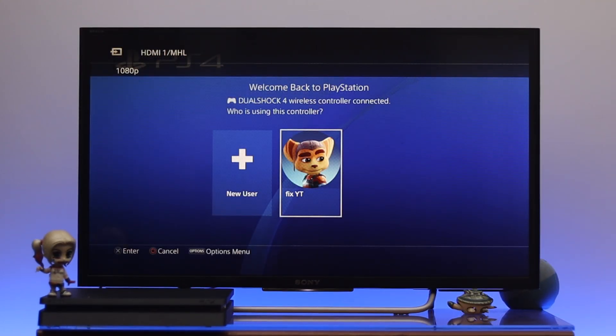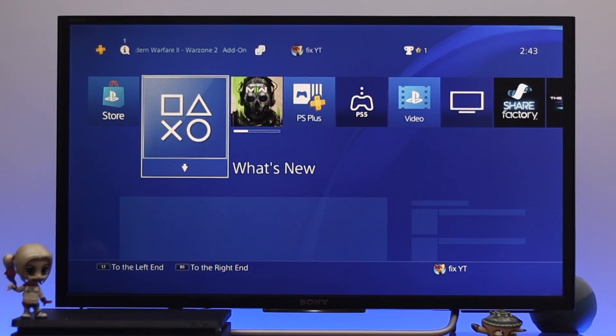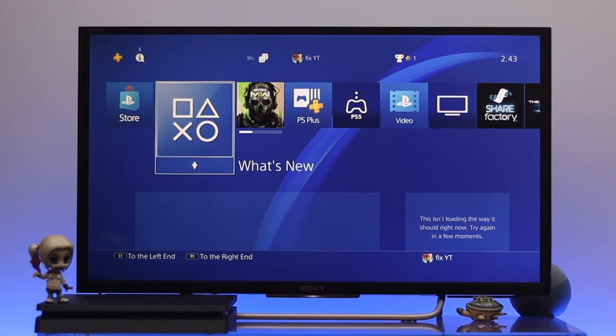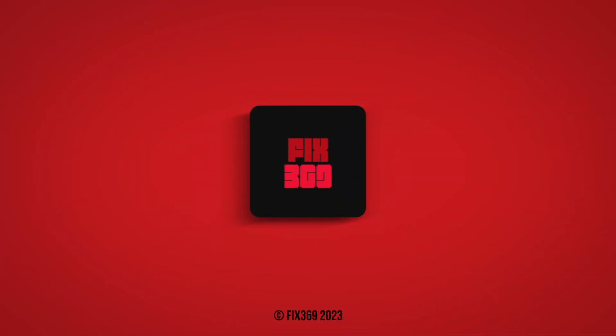We have successfully put the PS4 into rest mode. Now in order to get back from there, just go ahead and press the PS button on your controller and your device will get back to normal mode. That's the way you can turn on and off the rest mode feature on your PS4. Hope you find this video helpful — if you do, drop a like and subscribe to the channel. Thank you very much for watching.